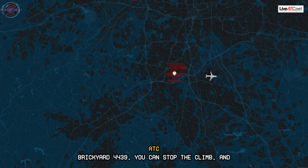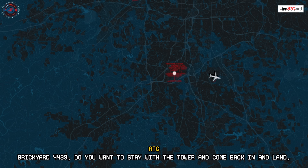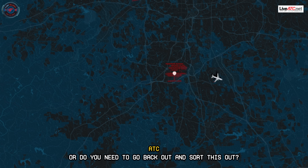Precar 4439, you can stop the climb and at your discretion descend for the right now on runway 1-0. Do you want to stay with the tower and come back in and land, or do you need to go back out and sort this out?